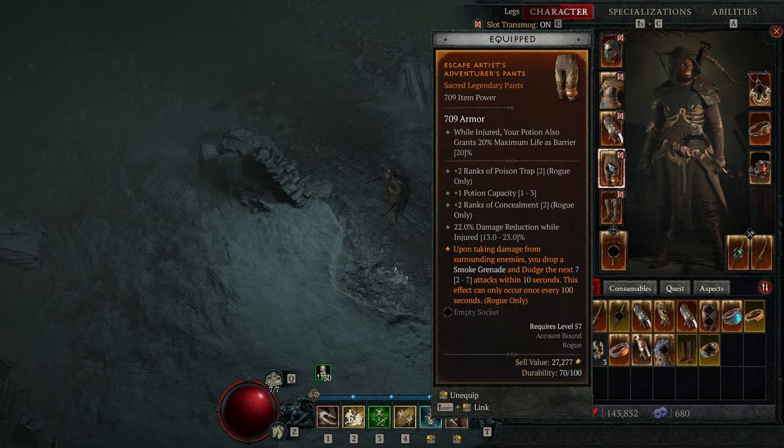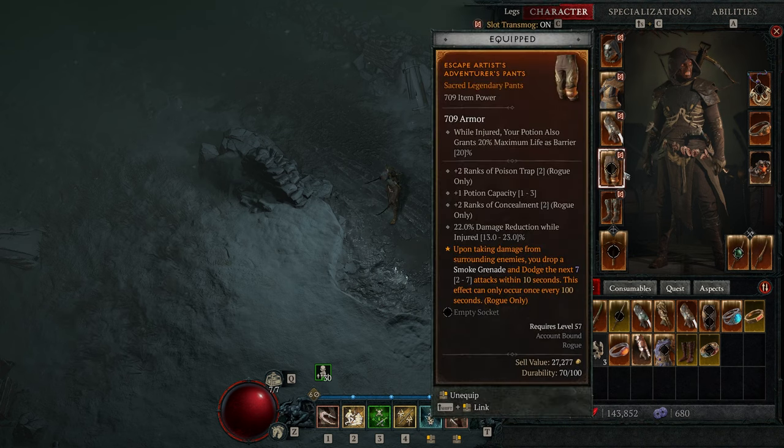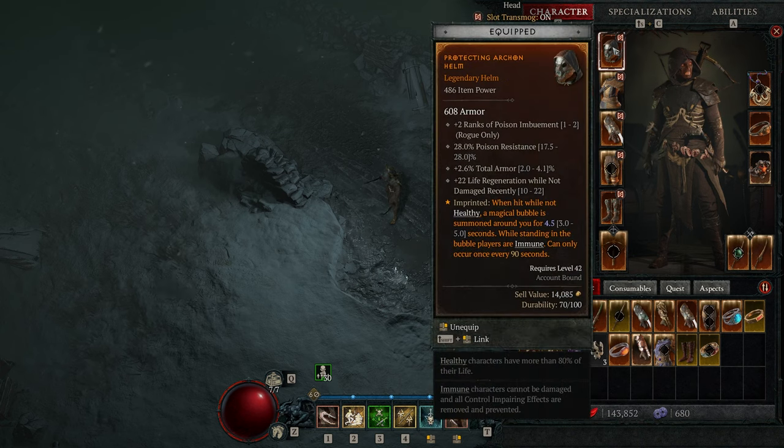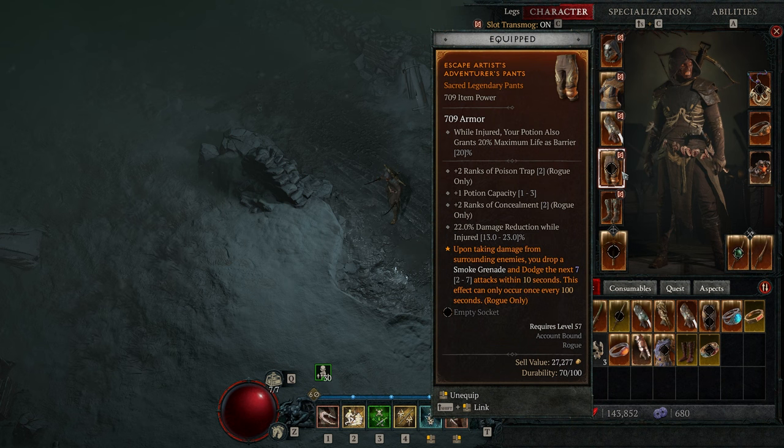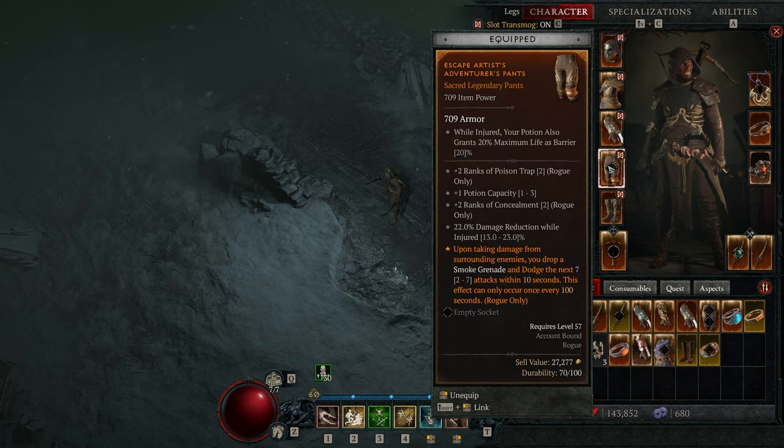For the lag, this is really strong too — you basically just dodge the next seven incoming attacks. Unfortunately, these two don't stack. Even if you're staying in the bubble, those seven attacks will still be consumed, so they're not really synergized well. But I just wanted as much protection as possible.